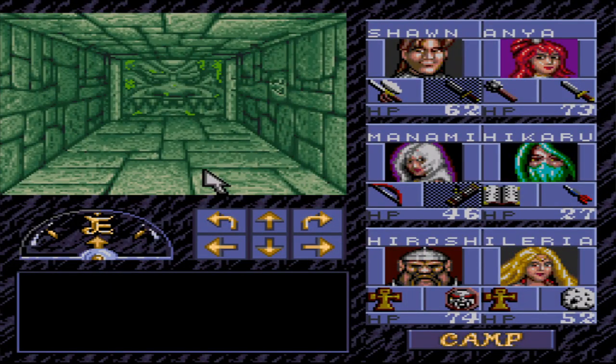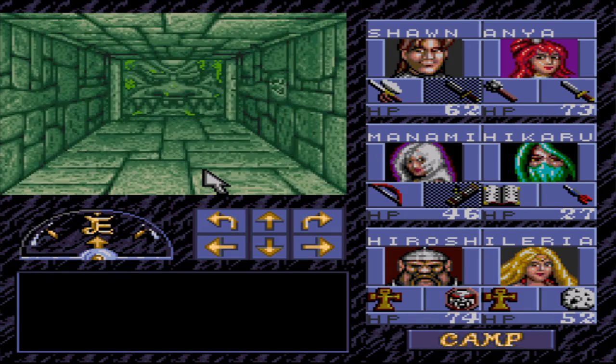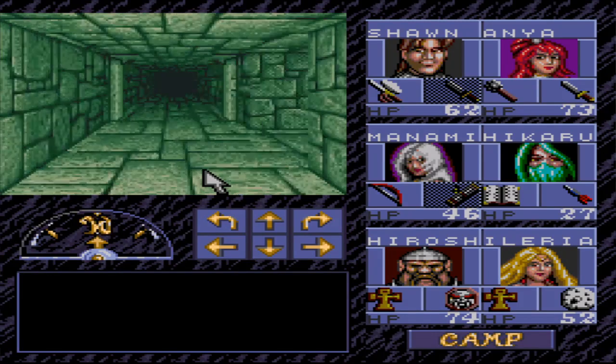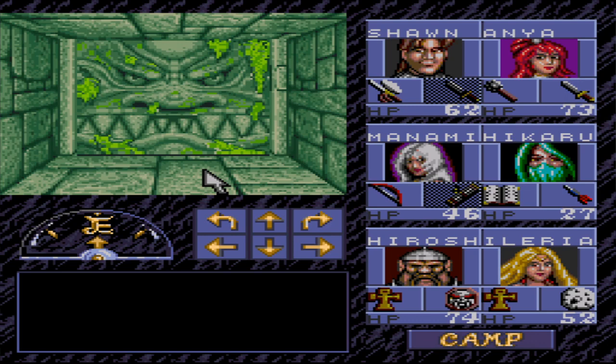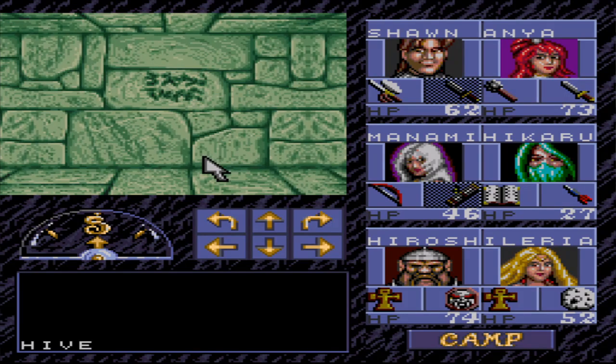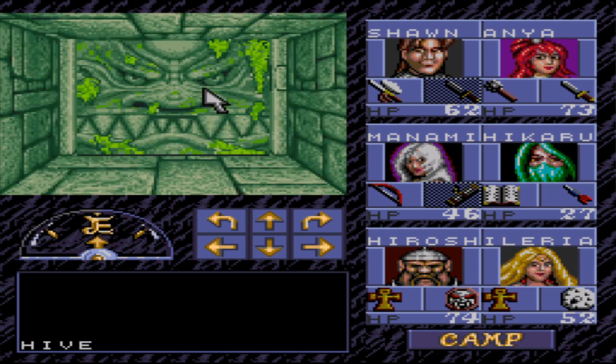Hello guys, Garcia here. This is part 14 of our Eye of the Beholder playthrough. So as you guys remember, we've been exploring the green section of the dungeon here, fighting a lot of grasshoppers and stuff. So we have the second hive here, so I chose this door here to continue our exploration. We have two other doors in different sections that we haven't explored yet.